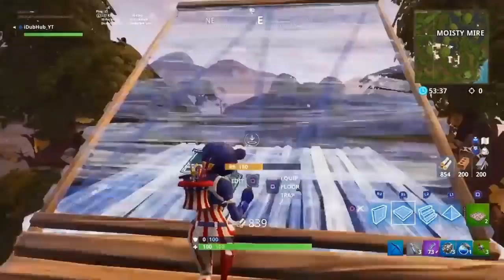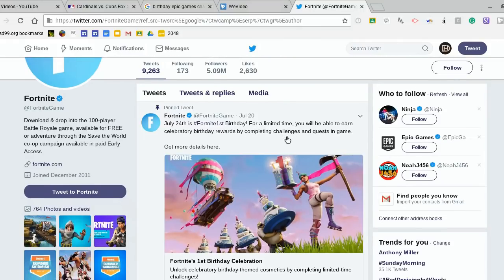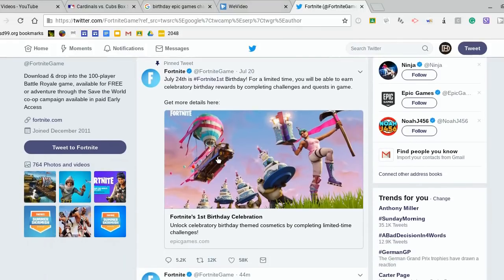Looking over here we have this pinned tweet from Fortnite. This is obviously a big deal and it says July 24th is the hashtag Fortnite First Birthday. For a limited time you'll be able to earn celebratory birthday rewards by completing challenges and quests in game. We're going to go ahead and click on this to see what it's all about.